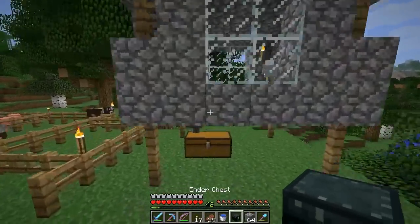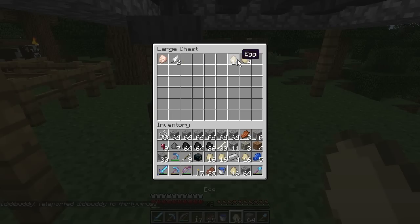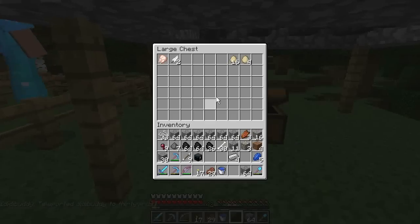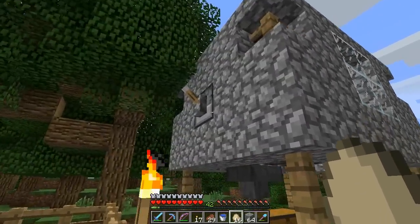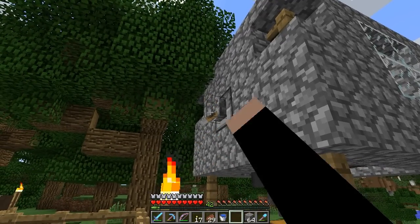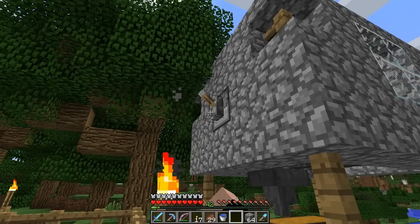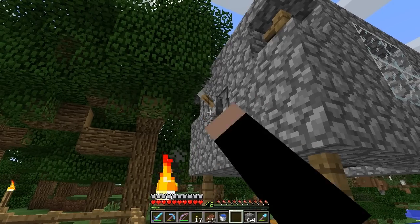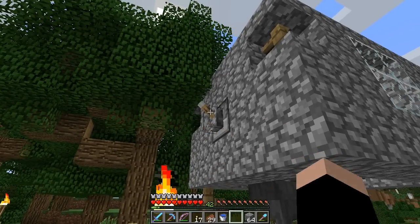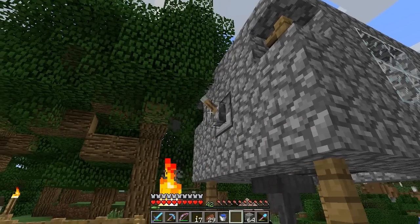Let's take a look at the chicken farm — oh my god, that's a lot of chickens! Look how many eggs we have, it's doing pretty well. Can we move the dispenser up one block so it doesn't hit the chickens? I already told you they don't do any damage. I know, but they don't spawn if they hit the chickens — yes they do. None of them are spawning... now you're getting a few.